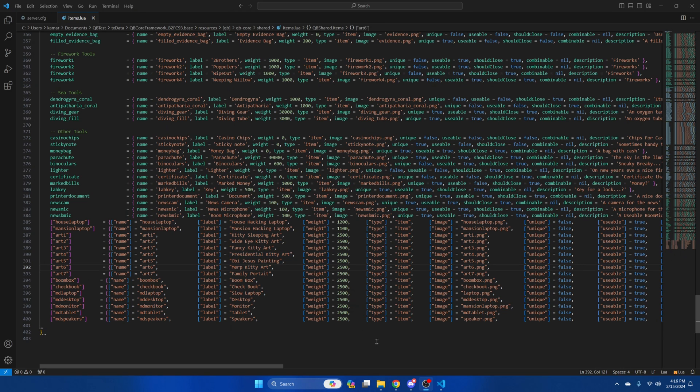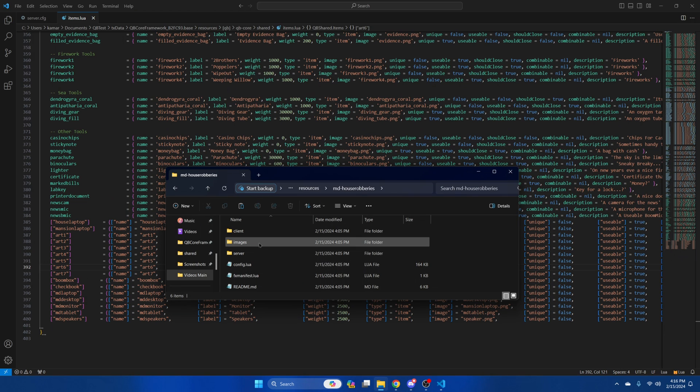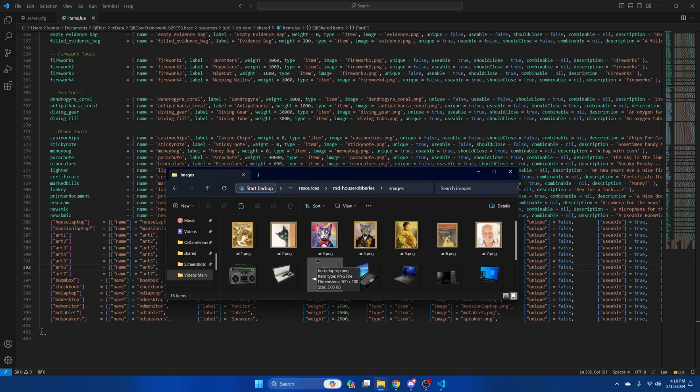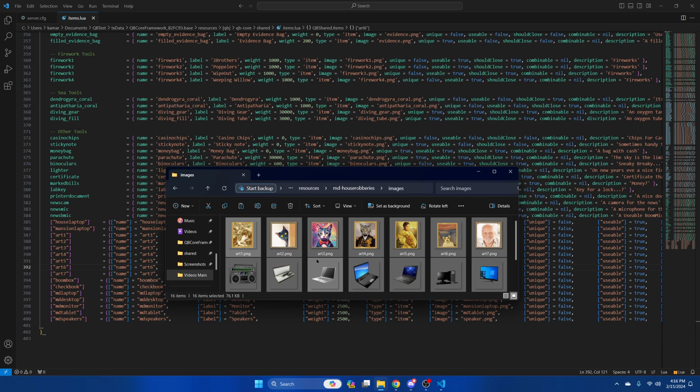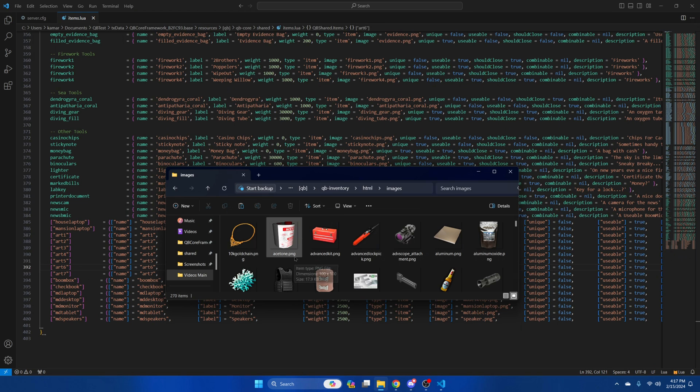The next thing to add are the images, so go back to the resource and into the images folder. Then copy all the images in here using Ctrl+A and Ctrl+C. Then go to whatever inventory you use — I'm using QB inventory, so I'll be going there — then into the html folder and images, and paste what you copied.